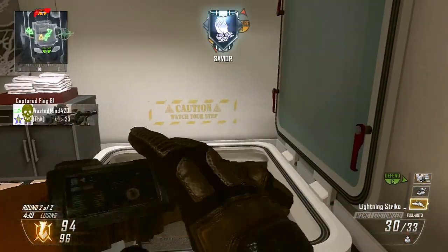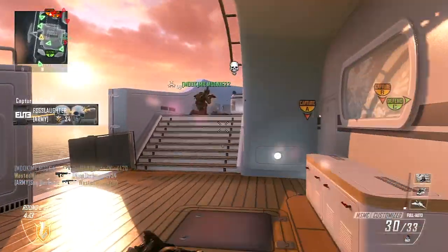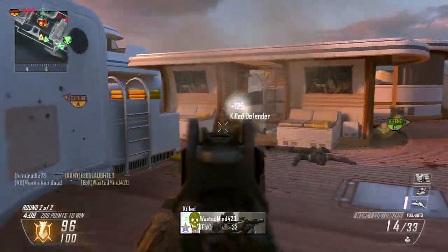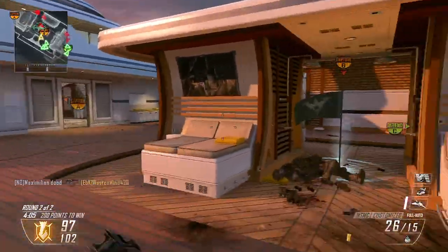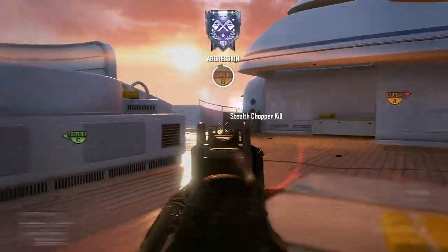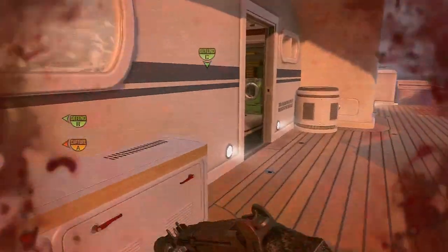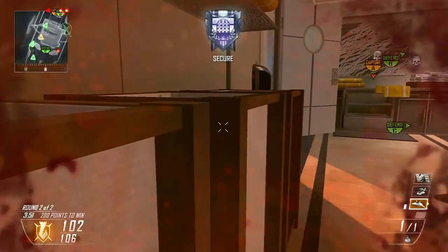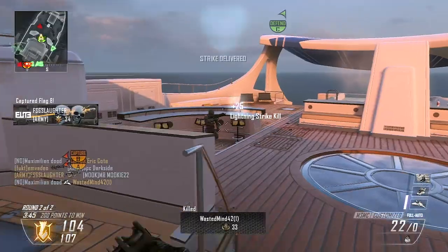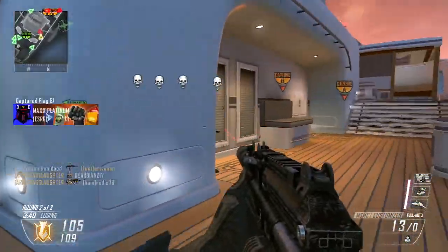The problem with looping your scorestreaks is I just used an Orbital Vsat on top of an Orbital Vsat — and that does happen sometimes. Remember in the original Black Ops when you got a Blackbird and the game told you there's too many Blackbirds in the sky? Well, that's gone now. Get another capture kill, 200 points, ignore the grenade — we got the enemy position secure and I am back to another Lightning Strike. Now you can actually overwrite your Orbital Vsats. It's kind of a bummer. You have to be really careful about which scorestreak you're using, especially when you're looping stuff like this and throwing things out constantly throughout the entire match.